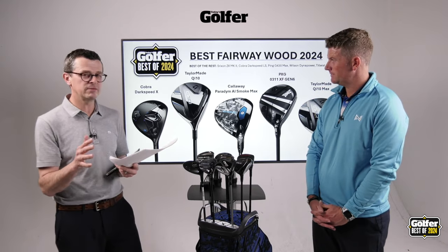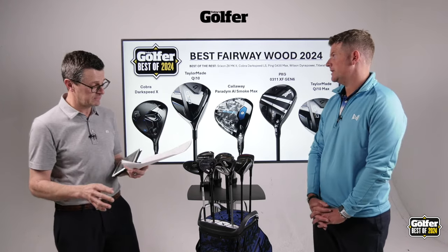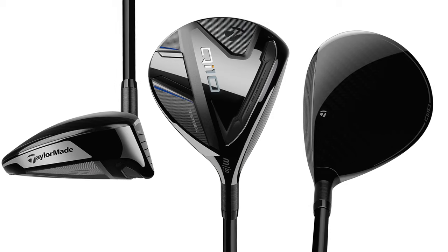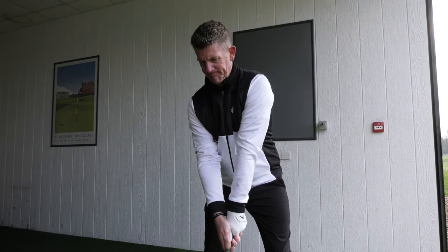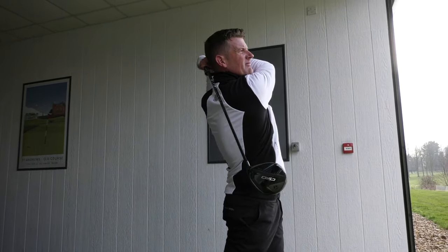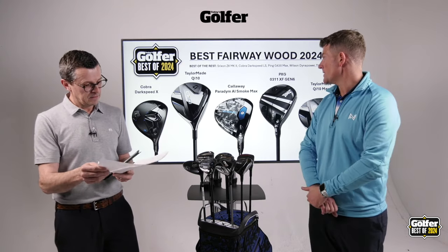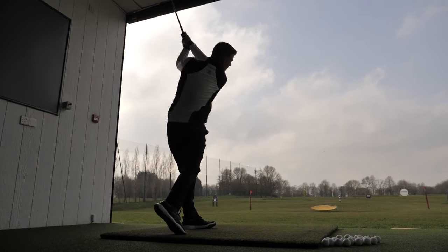It ticks the boxes for performance, so a really good option as long as you've got some speed. If you're looking for ultimate forgiveness, there are better options. Moving on to the TaylorMade Qi10 — they make some of the fastest fairway woods every year. If you're looking for speed and pure distance, you can't not test this club — 11.3 yards longer than the test average, which is huge. The head is quite a good size too, good looking, especially when hitting from the deck.